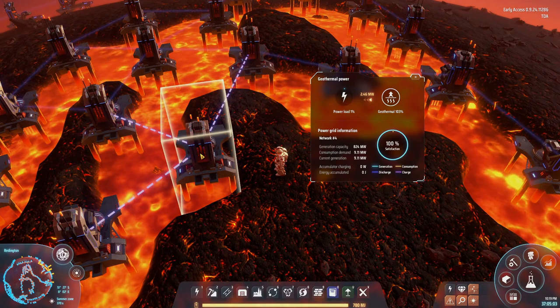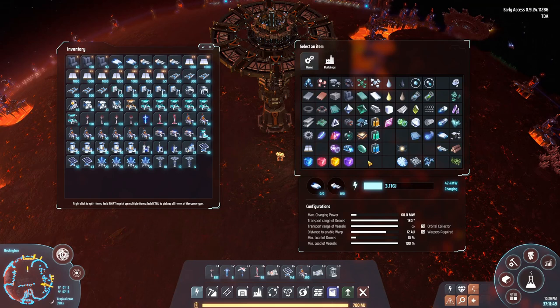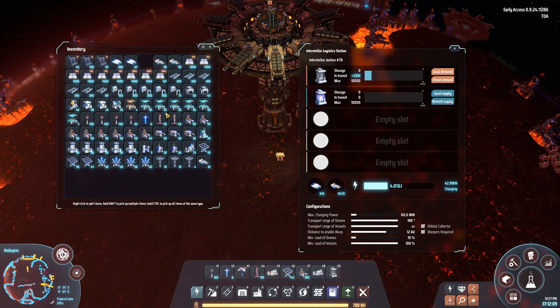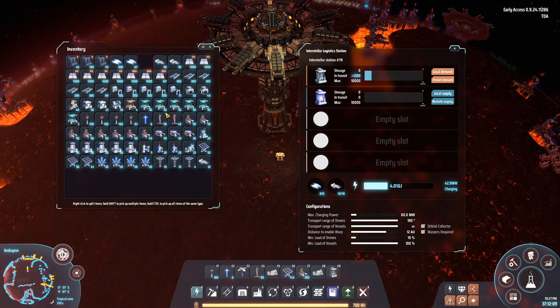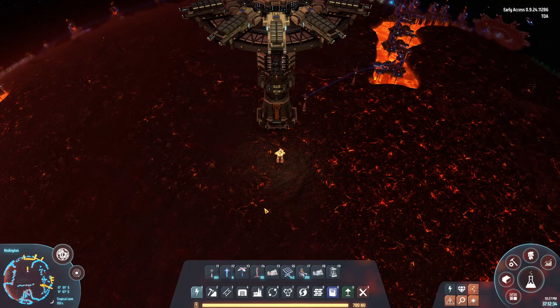Now we have all this power — what are we going to do with it? We are going to charge some accumulators. On this planet we barely need the power, so we might as well put it to use. We are requesting accumulators from the other planet — the empty ones that we want to charge — and we are going to be exporting the full ones. Generally speaking, I suggest you keep the load of the vessels a little bit lower, because this is a relatively high-power-per-unit item. Make sure you are actually shipping them off at a regular interval rather than waiting until you have a few hundred.